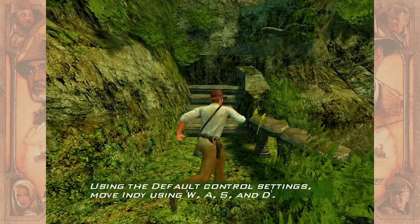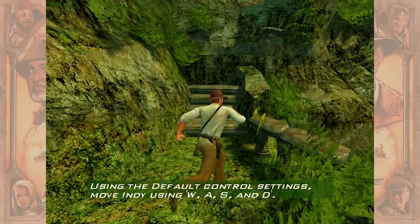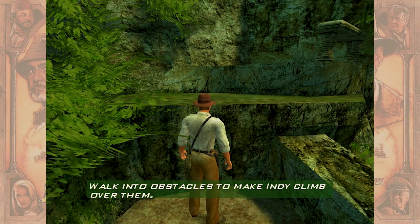Using the default controls to move Indy. Walk into obstacles to make Indy climb over there. Oh, okay, that's cool. Boy, this is really, really, really loud.